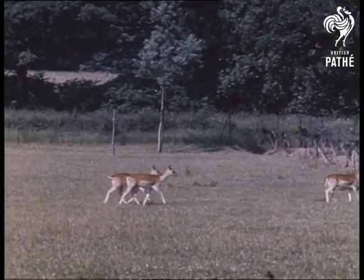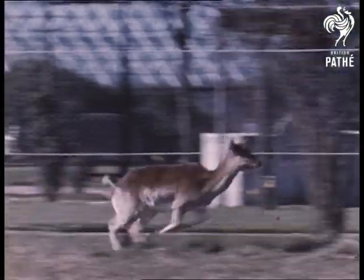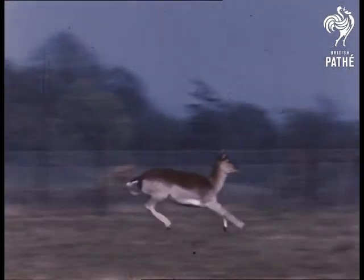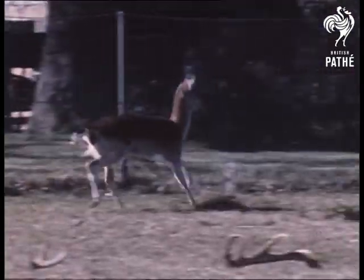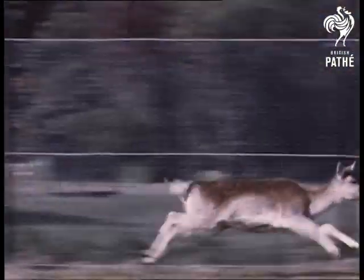There are three fallow deer. They're smaller than the red deer and they keep their spots even when they're grown up. Now see how fast they can run. And just look at that jump.